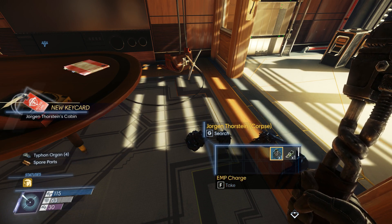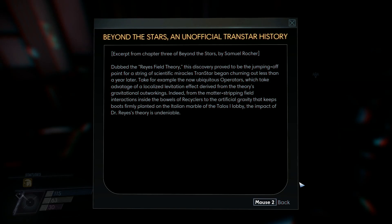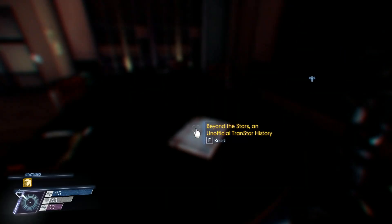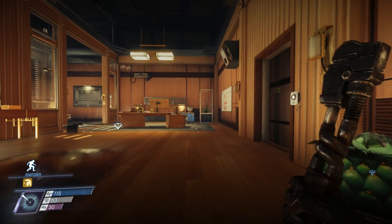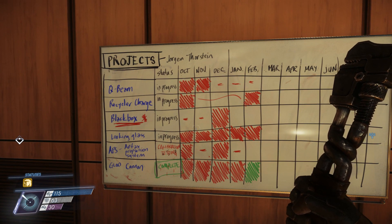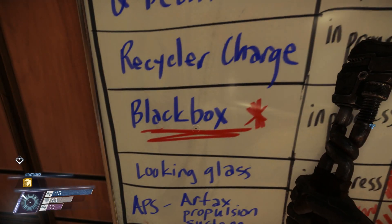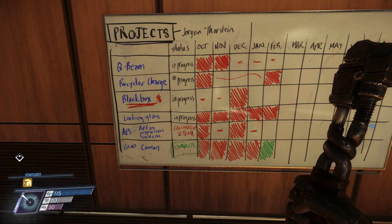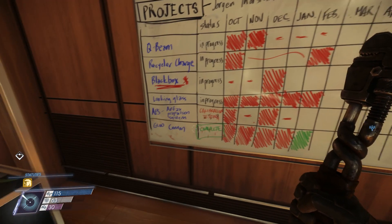EMP charge, burnt circuit board - and an unofficial Trans-star history. There's a projects list: Q-beam in progress, recycler charge in progress, a black box with lots of notes underlined with an asterisk - in progress. Looking glass in progress. APS - artax propulsion system calibration testing. Glue cannon - complete. So this guy was in charge of all the sciencey stuff! Another asteroid fragment - and a corroded coil.